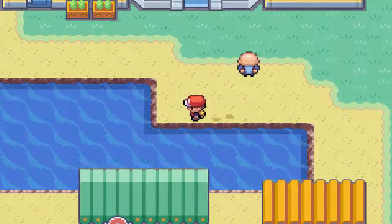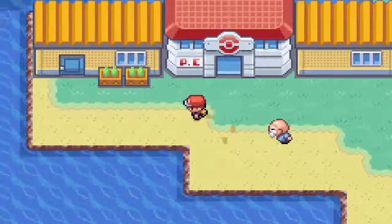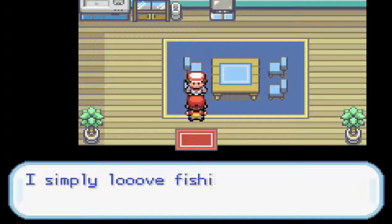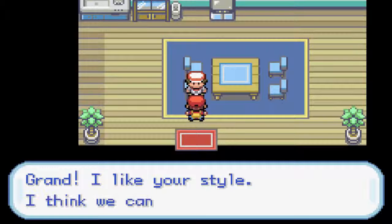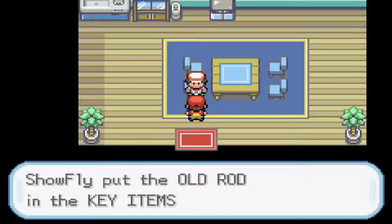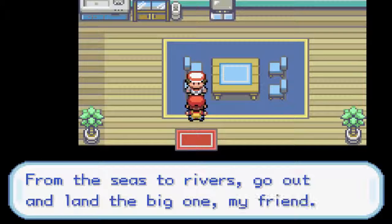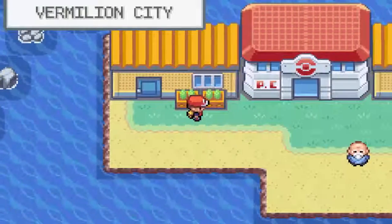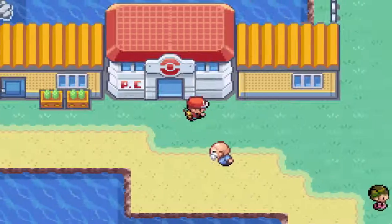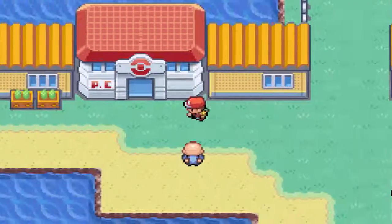If you guys click on this spot right here, you can grab yourself a Max Ether. That's pretty cool. And talk to this guy inside of here, and you will get yourself an Old Rod. With the Old Rod, you can only catch Magikarps. So it's not the best of rods, but you can get yourself Gyarados from them. So I recommend fishing for that if you want to get yourself a Water-type Pokémon. I have other plans for Water-type Pokémon though.